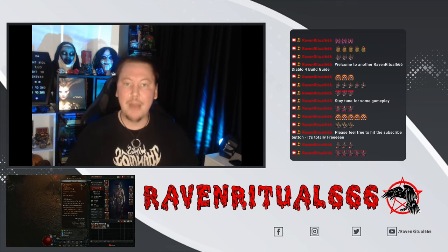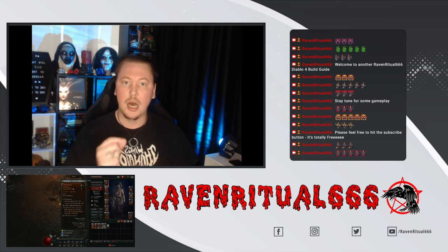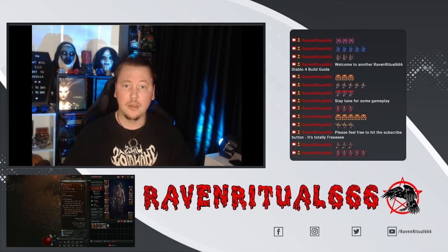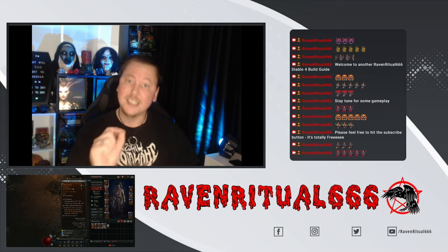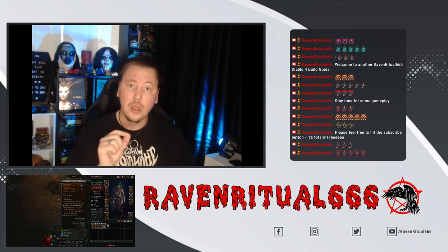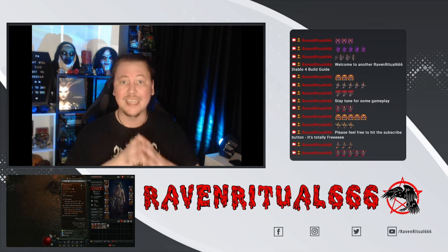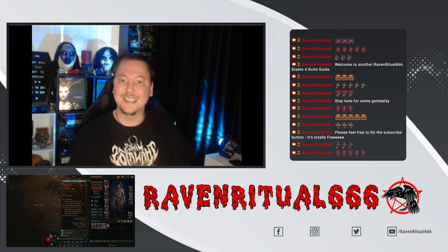Raven Ritual 666 back from the dead with another Diablo 4 build guide. Today I am super excited to bring to you my Blizzard Arclash Hybrid build. This build is so good for leveling from level 50 into World Tier 4, all the way through to Nightmare Dungeon tier 100, and through to level 50 in the pit plus. No uniques required, no masterworking. Let's get into the build.